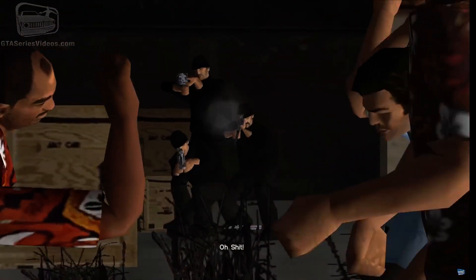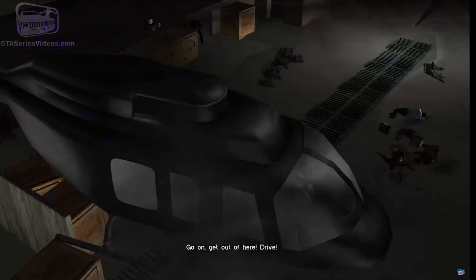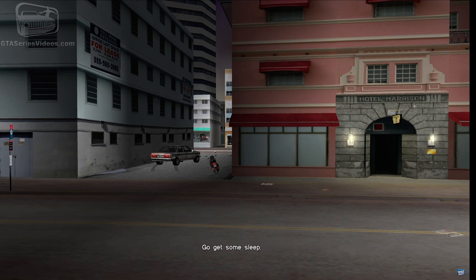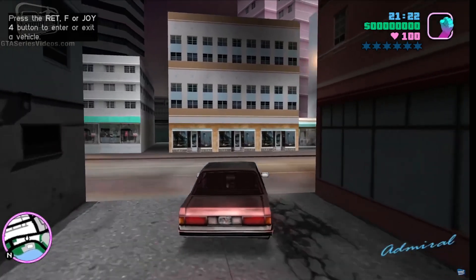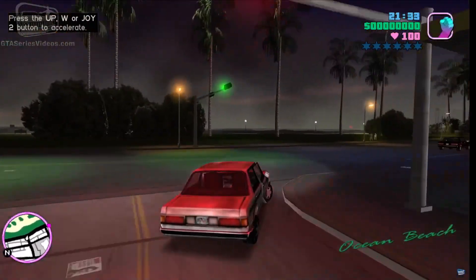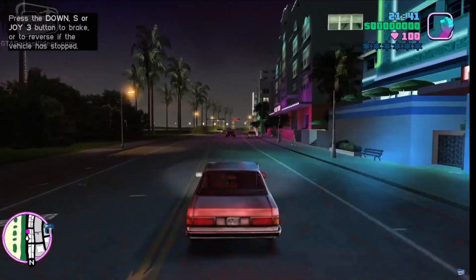As you can see in this footage, that's where the deal goes bad and you're pretty much fleeing for your life. You meet pretty interesting characters along the way such as Phil Cassidy, Colonel Juan Garcia Cortez, Mercedes, and more that bring the broad story of Vice City to life. There are three main areas: Washington Beach, Starfish Island, and the other side — I forget what it's called, because this is my least favorite game for reasons I've already brought up: the motion blur and the textures, which are really buggy and annoying.